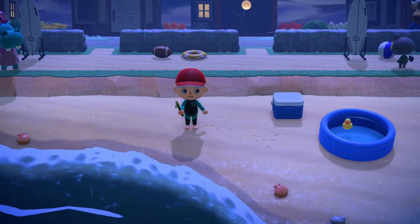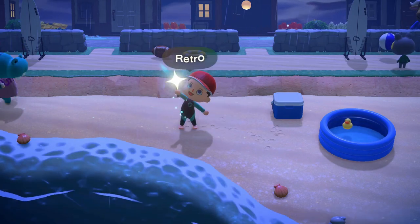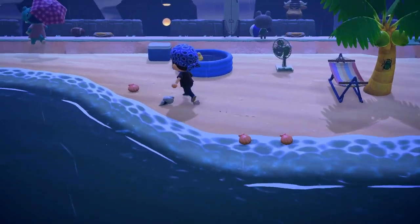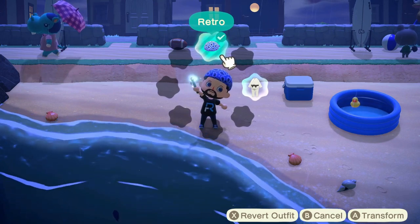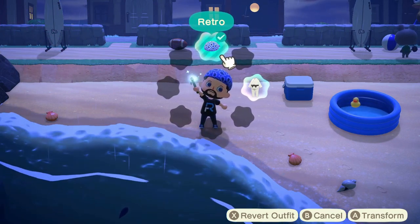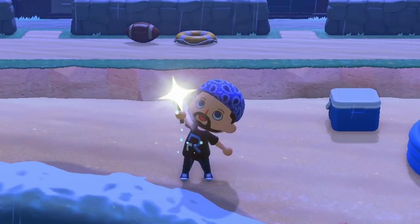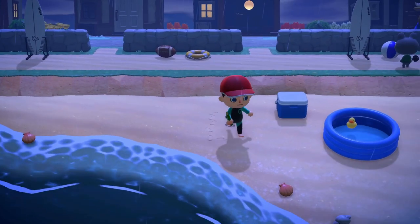If I pull out my wand and change into my main clothing — the Retro outfit — you'll see that it changes instantly. So even though I can't set up the wetsuit into one of those slots, what I can do is press A again on the exact same item. If I already have the Retro Recateur outfit on and I press A on it again, it will remove the outfit and you'll revert to exactly how you were before.